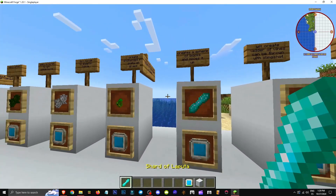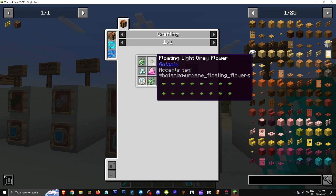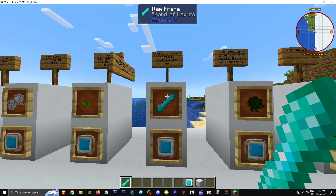How does the F*** in Shard work? It's made with three Gaias, a Stone Dragon, a Crystal Flotilla, an Earth Rune, and an Air Rune. It creates a sphere of blocks and moves it up.